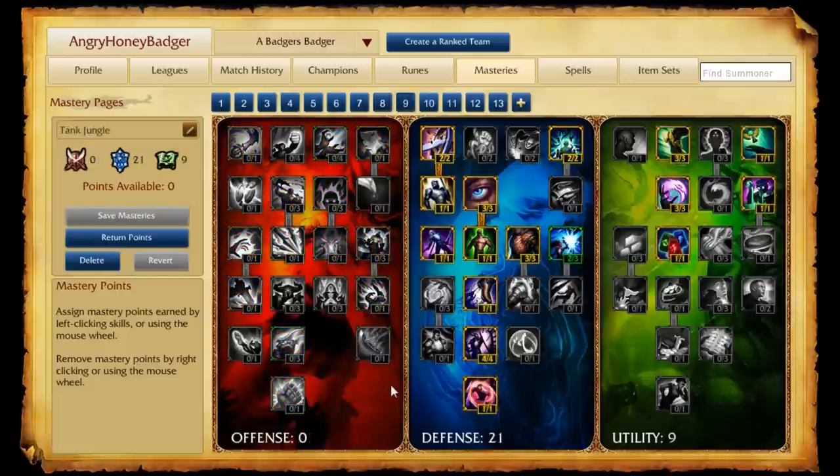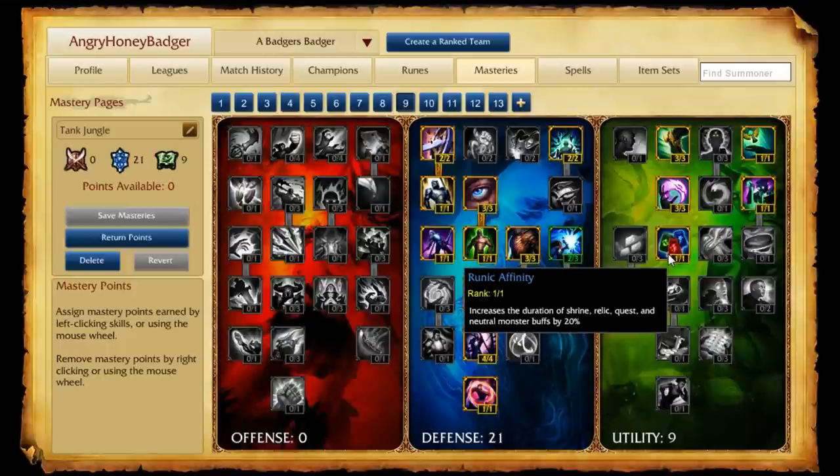Our final jungle page is what I call Tank Jungle, for your tanky junglers — Nautilus, Malzahar, Rammus — champions you're going to be building tanky. We put zero into offense; we're not worried about that. The big stats are in defense with 21 points, which helps us stay tanky in the jungle, resist those minions, and progress through the game. So we're tanky early for our team, tanky in the mid game, and tanky late game. Finally, nine points into utility — you want the longer-lasting buff duration to help clear the jungle and hit level six sooner, which helps you gank better and more effectively.